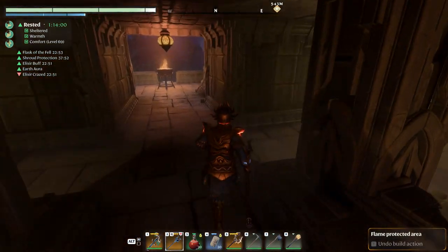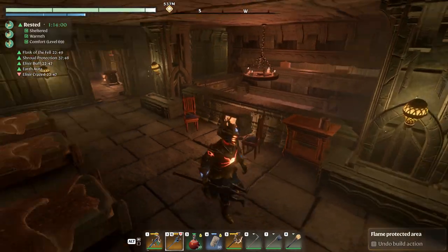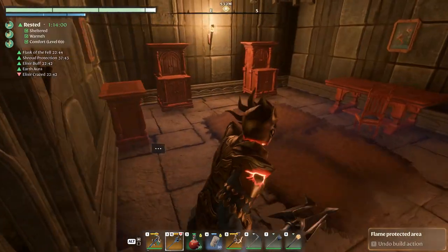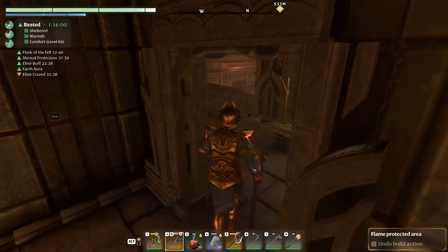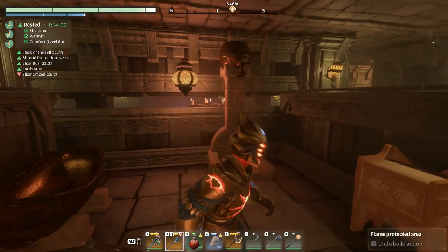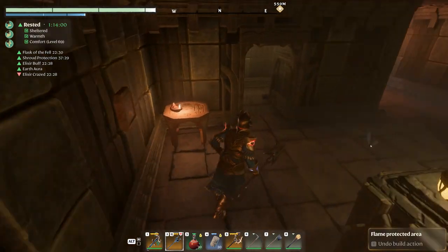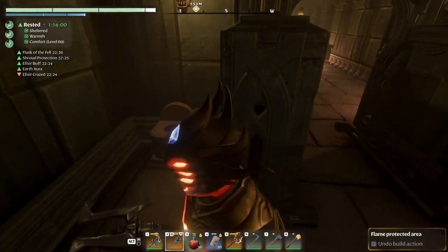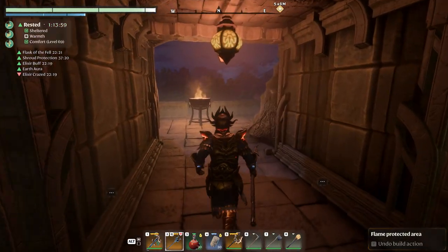And then upstairs, here's the sleeping quarters — nice little warm area, some paintings on the wall. Here's the changing room if you need it. And then here's the bathroom proper — nice shower, nice bath, well lit, warmed. A little sink if you need it. Here's the two nice toilets — gravity, of course, helps out with those, that's why they're on the second floor.